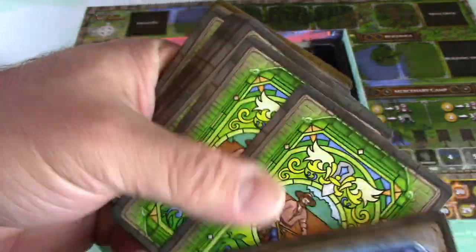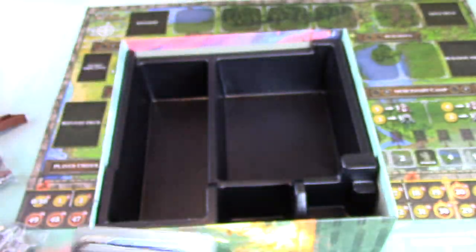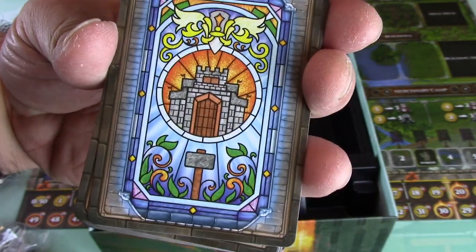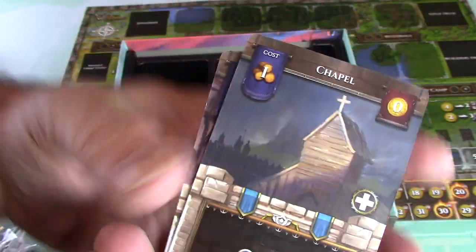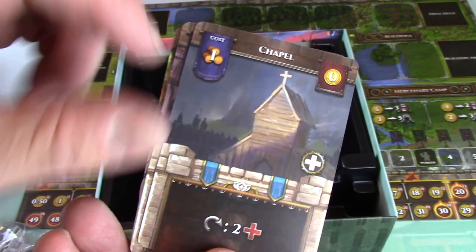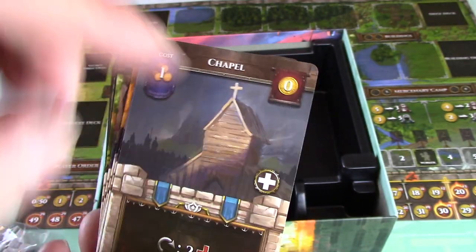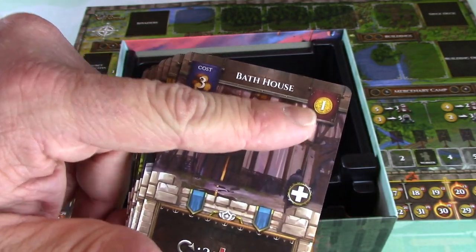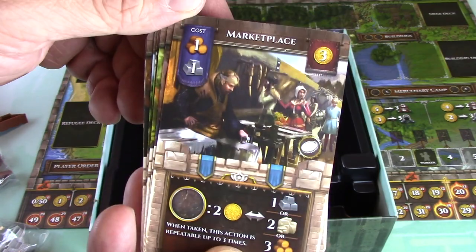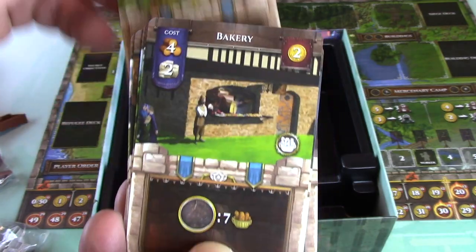Look at these cards - I love the backs. There may be some for each player. I really love that medieval look. Oh, stained glass - that's so cool. Garrison - the artwork is good. I'm not going to know what everything does yet but it's going to be fun. Chapel costs one wood, it looks like it heals. Got your cross there. Bathhouse costs one wood and stone. You got a marketplace, a red castle inn, an orchard, and a bakery.